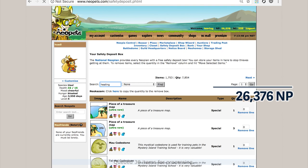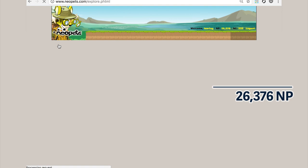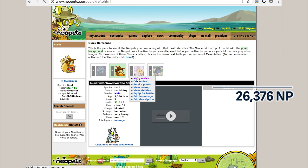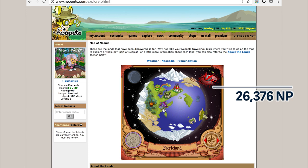Then we're going to heal up before heading to do some jobs at the Faerieland Employment Agency, which is probably one of the sweetest underrated ways to make a whole lot of Neopoints in a short period of time. We could spend a whole lot of time talking about it — it could get its own video — but I'm just going to run through the abridged version. Because this has a scale number associated with it, I always try to do it with Pranky. She's my girl. She does the jobs.